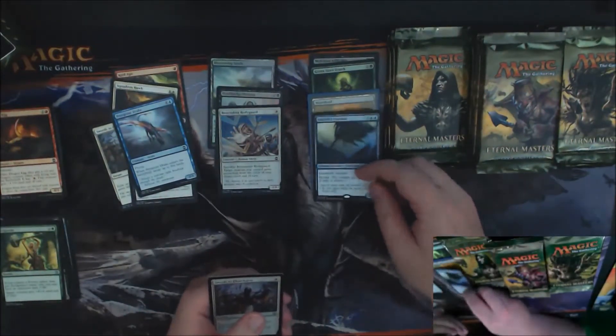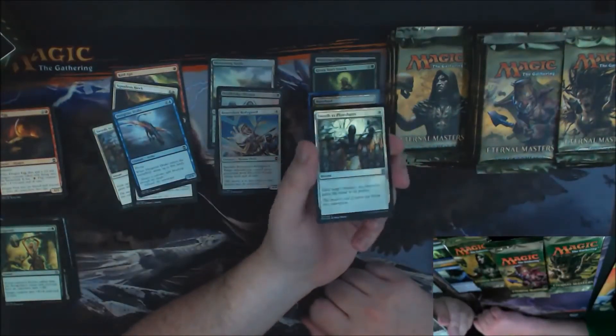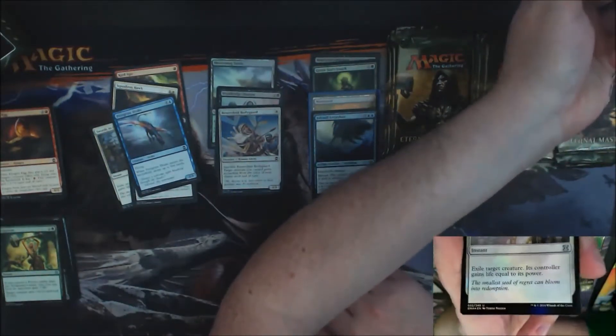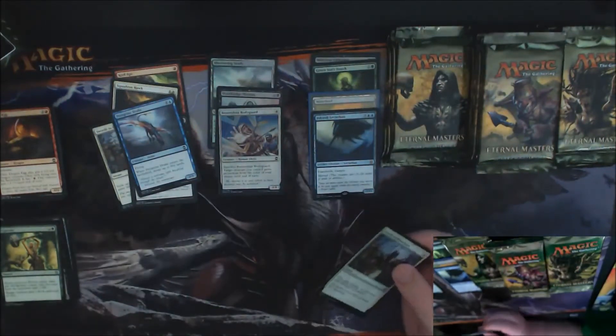But we got a Foil Swords to Plowshares! That's a nice pull — that's a pretty decent price right there. A little ring-a-ding-ding, you know? Can't complain about that. That guy will get a sleeve as well.